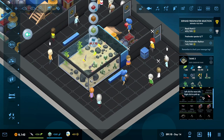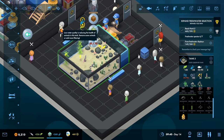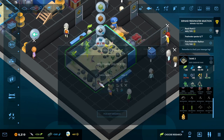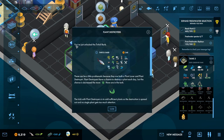I have unlocked the backpack dispenser. We do not have the large skimmer to unlock, so I'm going to unlock the power pump and the tinfoil barb. So the Lime Cave Tetra - you just have to unlock the tinfoil barb. These can be a little problematic because they are both a plant lover and a plant destroyer. Plant destroyers have a chance to destroy a plant each day, but the chances decrease the more plants there are in the tank.